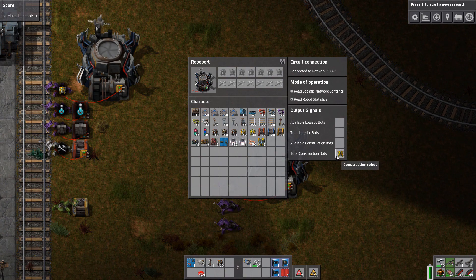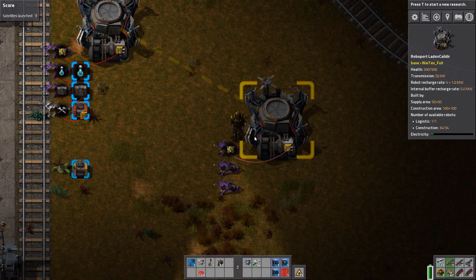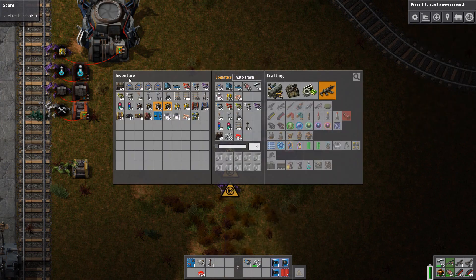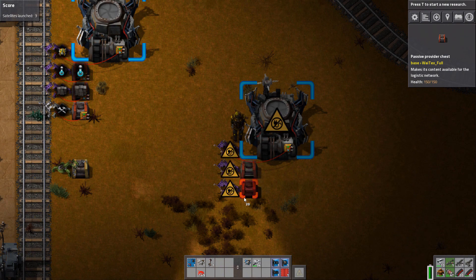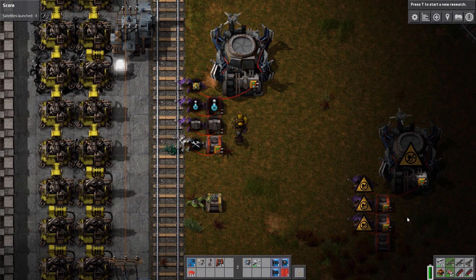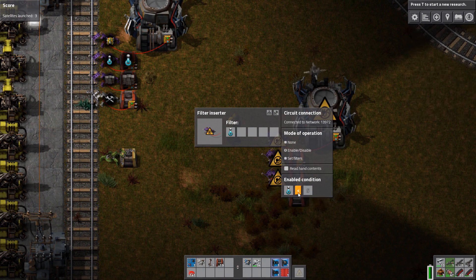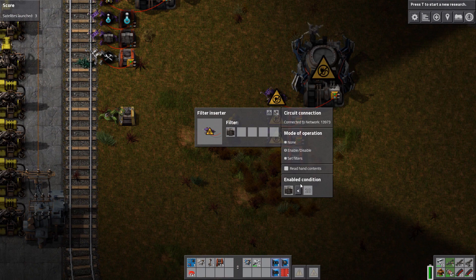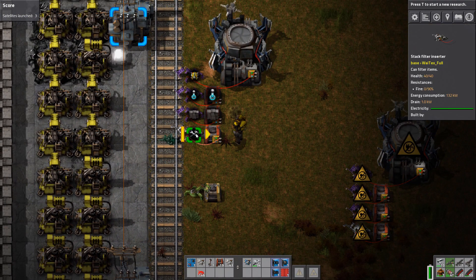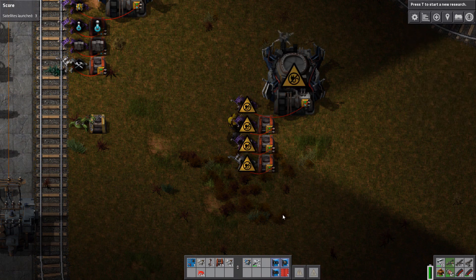The total construction robots signal is read, and when that total is below 25 it will put new construction robots into the robot port. We can also do that for other things. Using passive provider chests — three of them — the first one handles turrets; less than 5 turrets in the chest is a nice balance. For bricks I set it to less than 20, which is more than enough. For repair packs I set it to less than 100. Those are my recommendations.